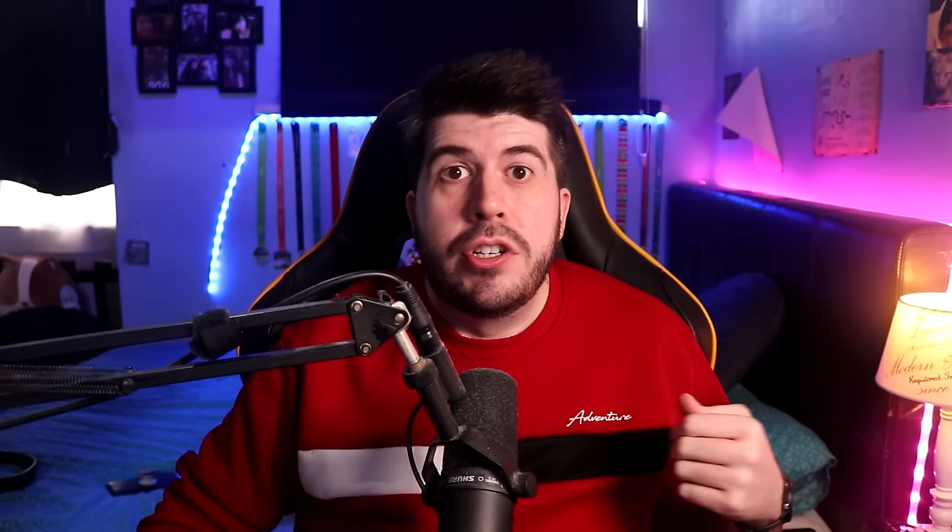There are a couple of factors that you can control — your junior coaching budget, youth recruitment, and facilities all do play a part in providing those players for you. However, the game is still going to be there with the big FM gods of randomness that send you that E-rated youth intake and ruin your dreams. So instead of trudging through a save trying to make that happen by myself, I decided to make the entire English pyramid do it for me. Because efficiency, and laziness.